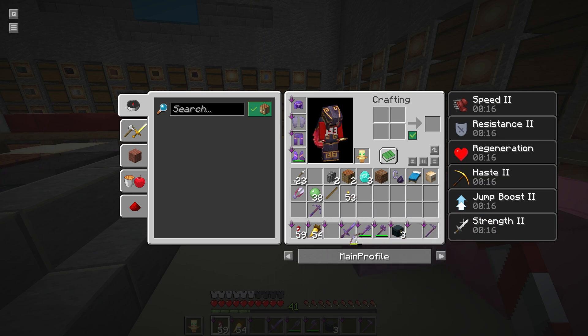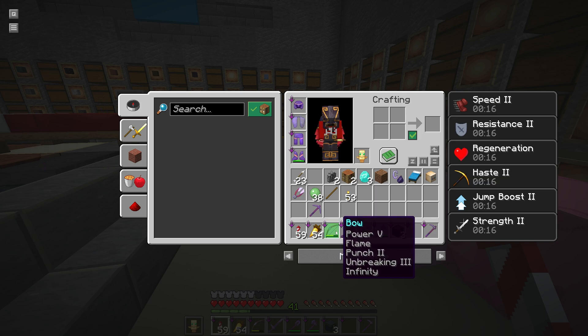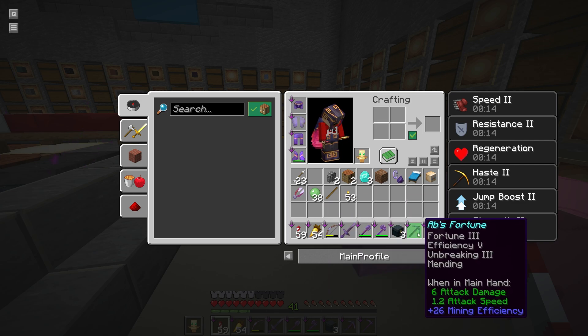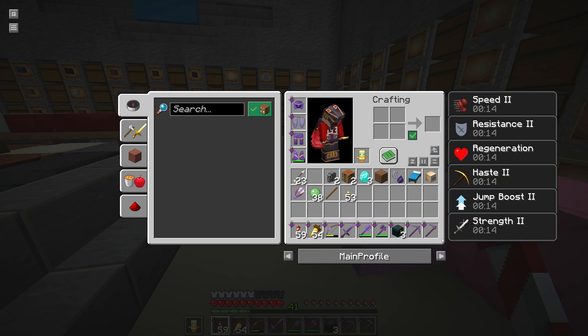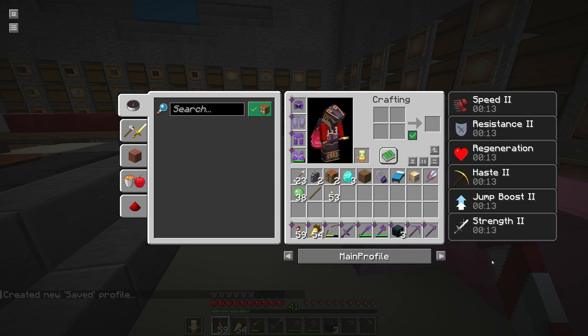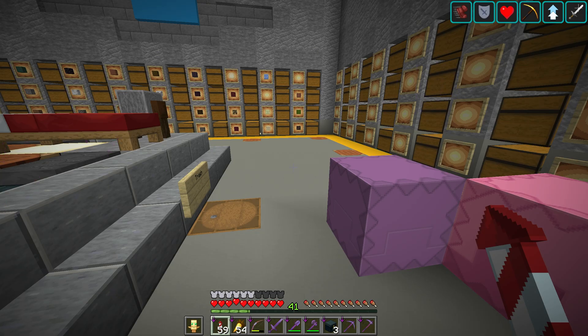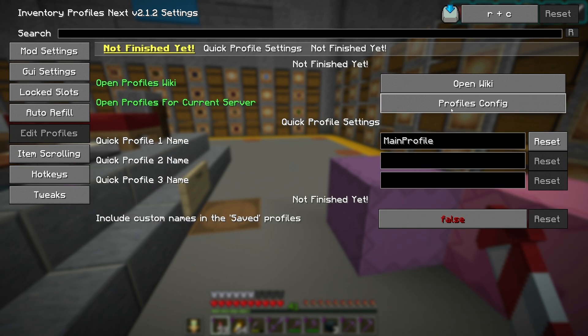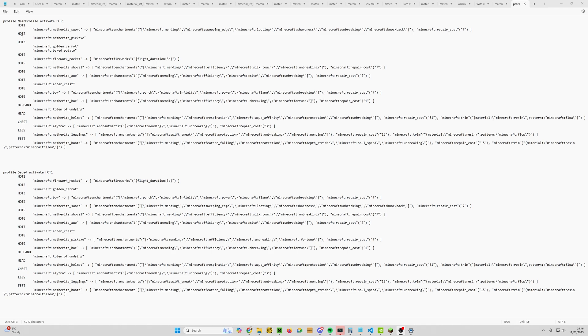Maybe the pickaxe isn't as important in the nether, so let's create this as profile number two. Do R plus P to save the profile — you may notice the R key briefly sorted things, but don't worry, it ignores those. We now have a second profile. Exit, do R plus C to open the config, go to Edit Profiles, click Profiles Config, and now we have two profiles in here. We need to change 'saved' and give it a name.